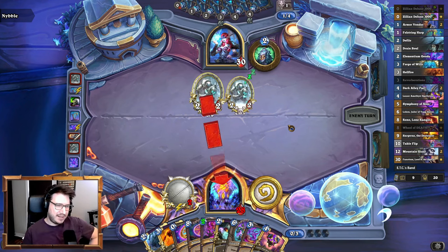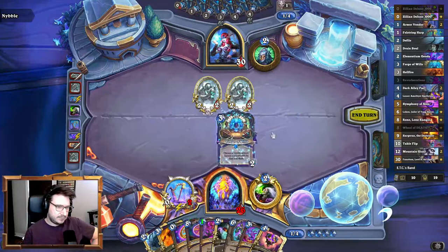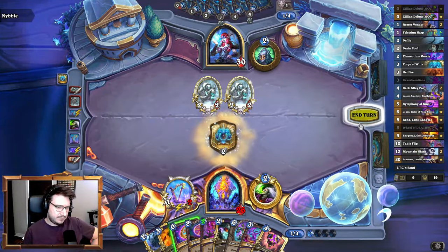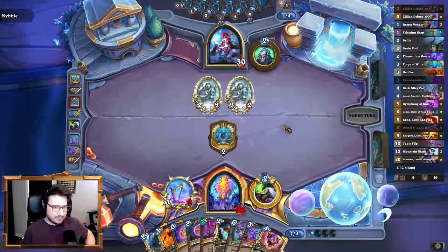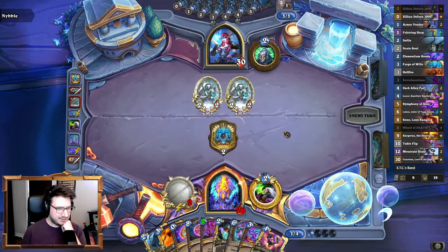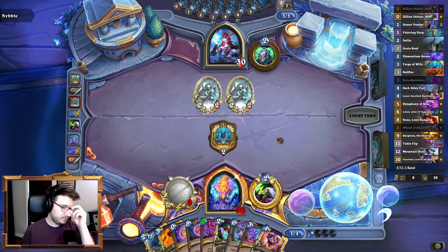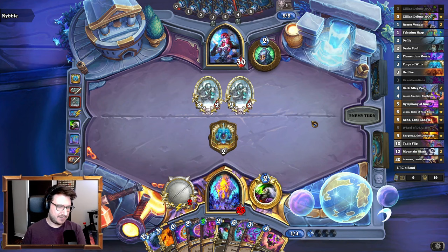Although if they've played Helya, the plagues obviously refresh. Next turn we have Table Flip as an option, depending on what he does. We could coin out Zilliax, or Hellfire — lots of options here.